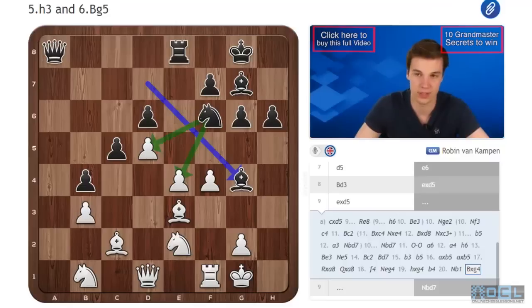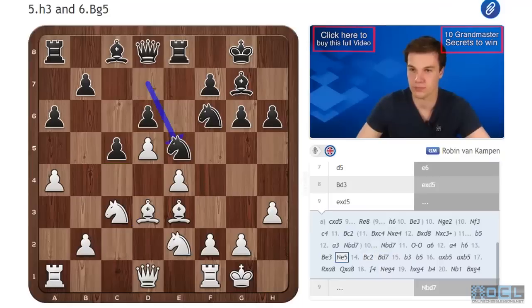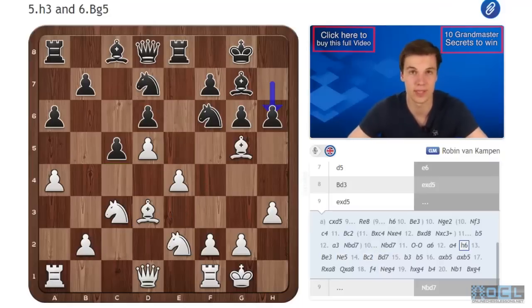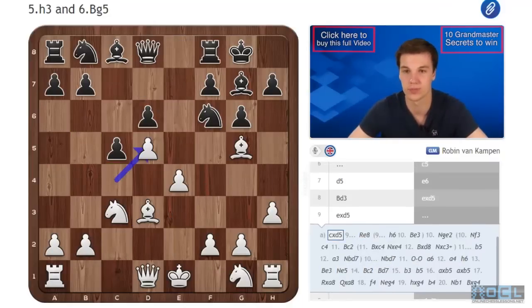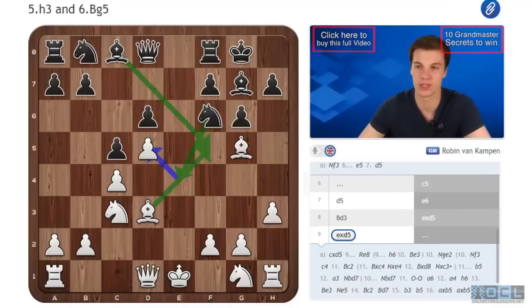Note also that there is the idea of Nxd5, using this bishop on e3 — an unprotected bishop. So that's a little more of an example line about this Benoni. Please excuse me for coming back to the Averbach in this video, but I just wanted to give you a better idea about that.